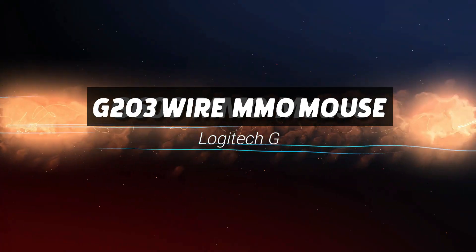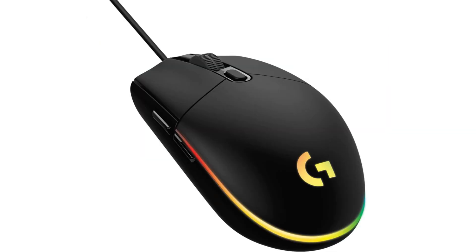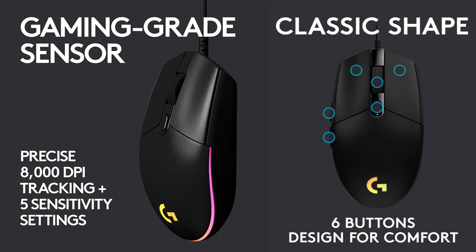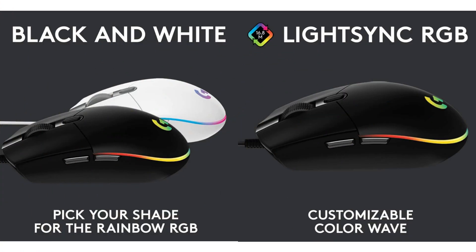Number 4: G203 Wired MMO Mouse by Logitech. This product has Logitech G-Hub gaming software, which makes it simple to access and adjust sophisticated capabilities. This allows for the customization of games and connecting to third-party apps like Discord. This mouse is suitable for gamers who play games that do not require very high execution and navigation speed, at relatively low prices.